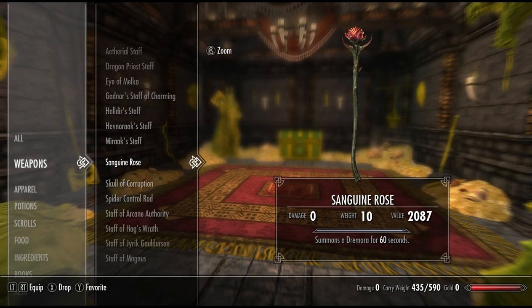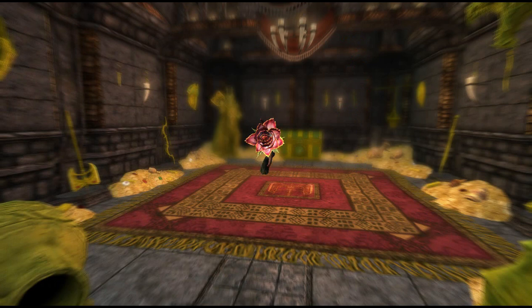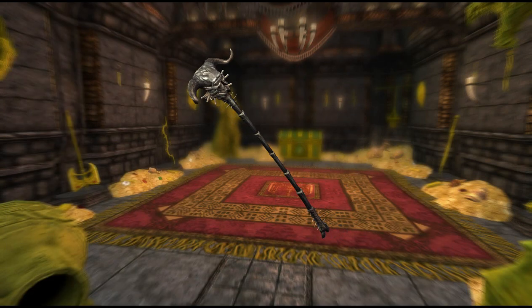Next, we have Sanguine Rose. Very unique looking skin and the effect summons a Dremora for 60 seconds. This can be quite useful — it will only become redundant at a very high level because a Dremora is a very powerful Daedra, so having one fight for you for 60 seconds is very cool. Next, we have the Staff of Corruption: 20 points of damage, increases to 50 if powered with dreams collected from sleeping people. Yes, you can harvest people's dreams. 50 is quite a lot of damage.